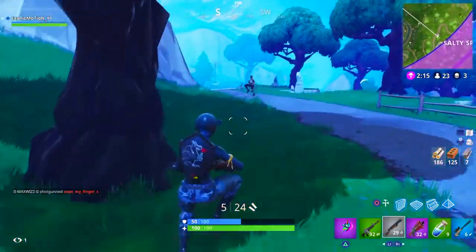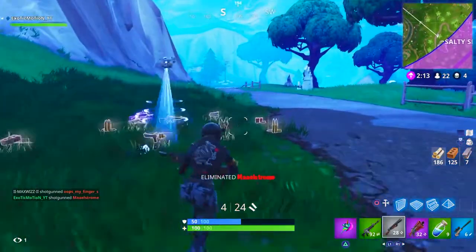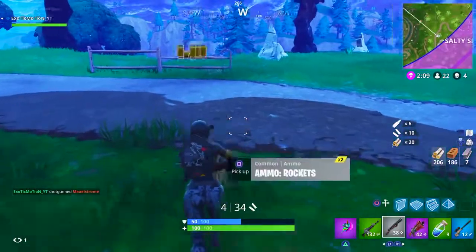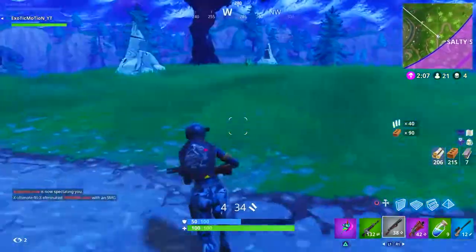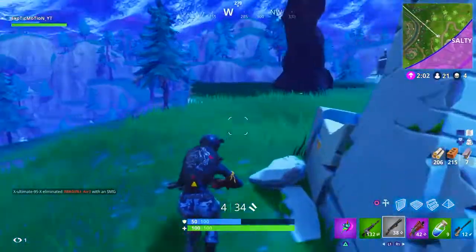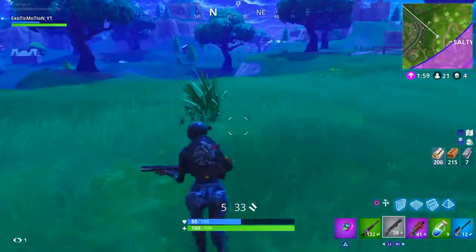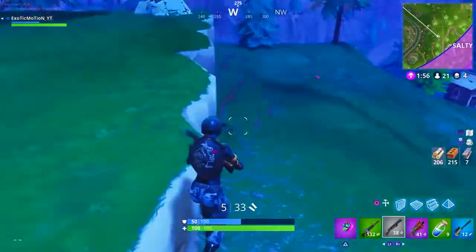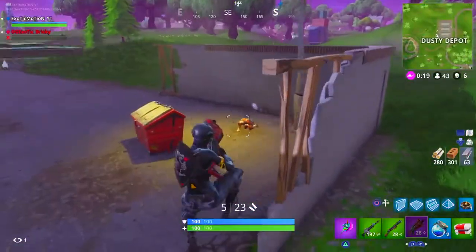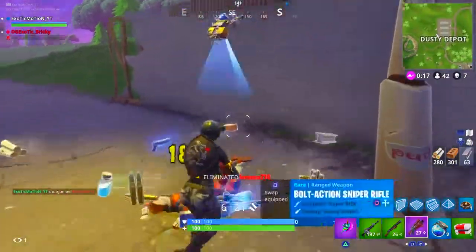In that clip, I let my character do everything for me — I didn't have to move my right analog stick at all. I literally jumped up, let the reticle line up, and the second I saw it lined up, I took the shot. That's exactly what I mean by letting your character line up his shot on his own before pulling the trigger.